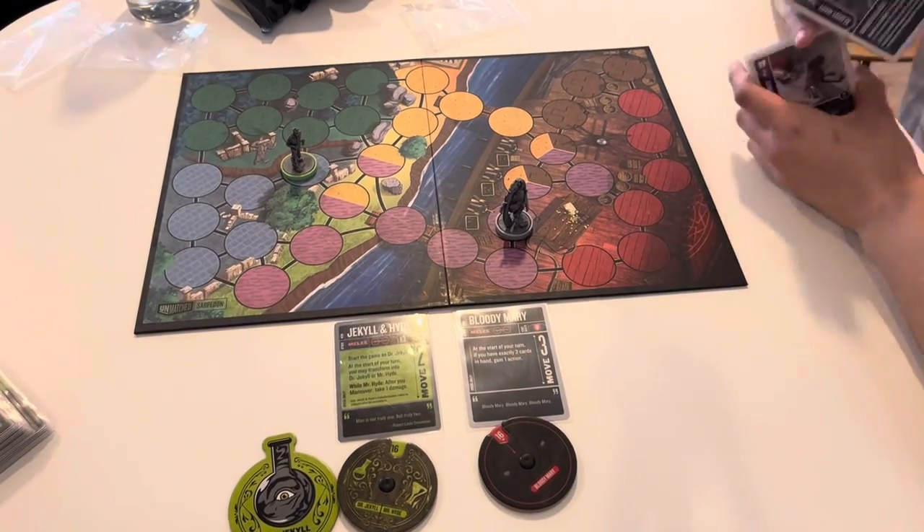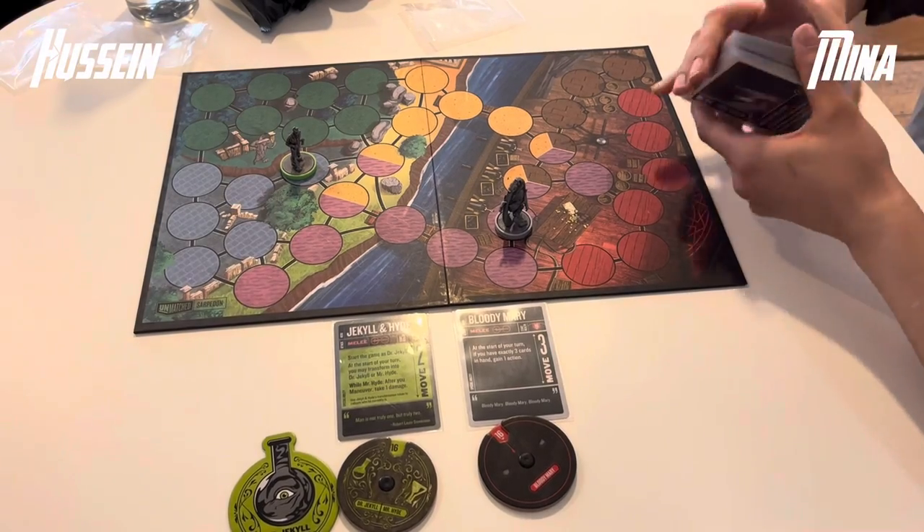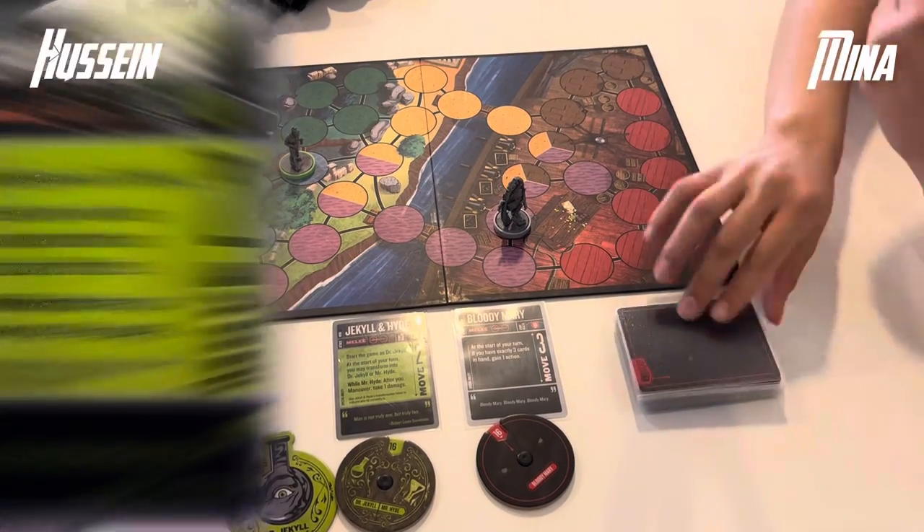Hello and welcome to the Recursion Cafe, where we play games from the discard pile. In today's game we have Hussein on the left making his debut and Mina on the right.